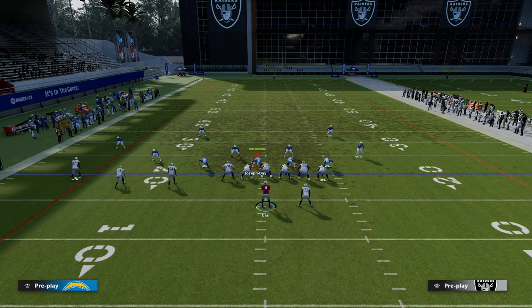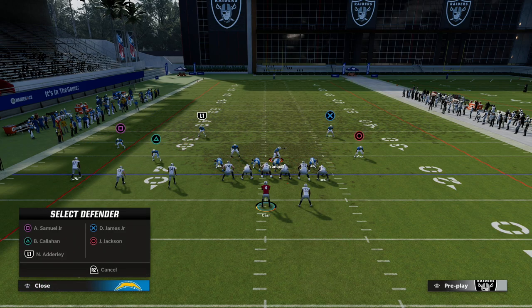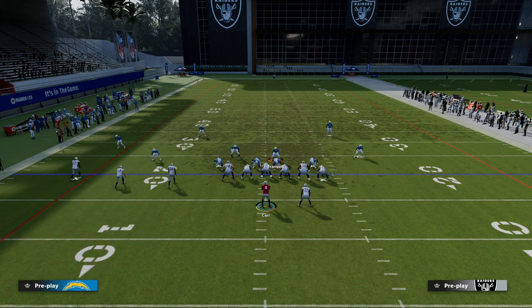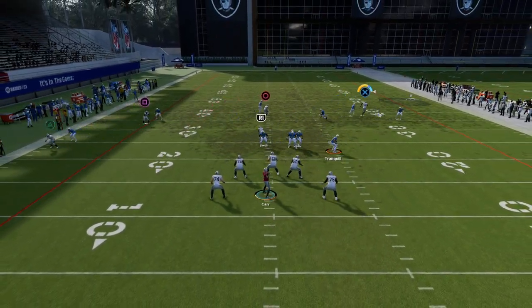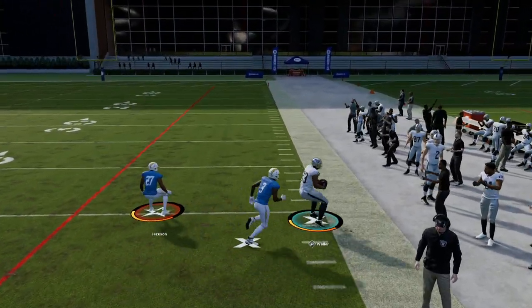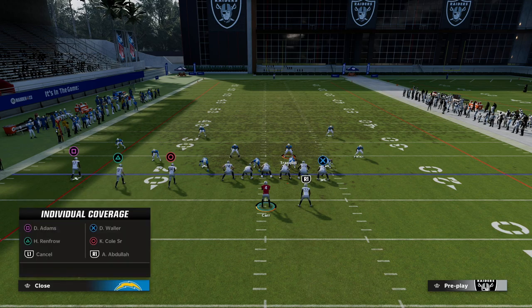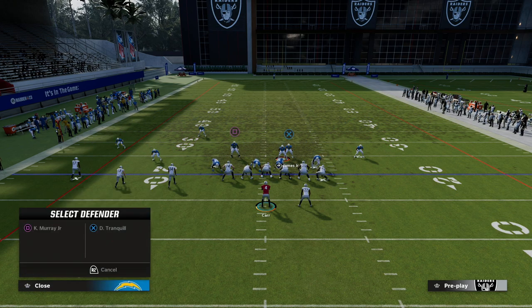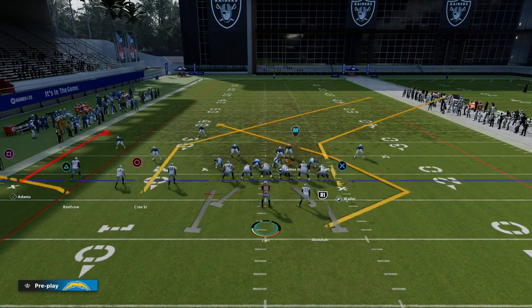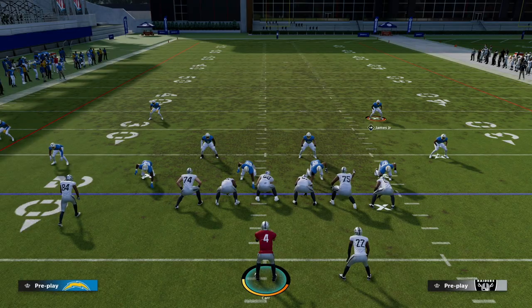What we want to do against a trips tight end set is isolate that tight end and make sure he is matched. We outside-quarter the outside guy and then curl flat — or we can user this player — and man that guy up on the running back. Now if you watch this corner route, it's going to look open but it really isn't — my guy is right there in position to make a play. That's a great way to adapt out of a cover six set. You've now got a free user player, and as you can see that corner route was completely bagged.